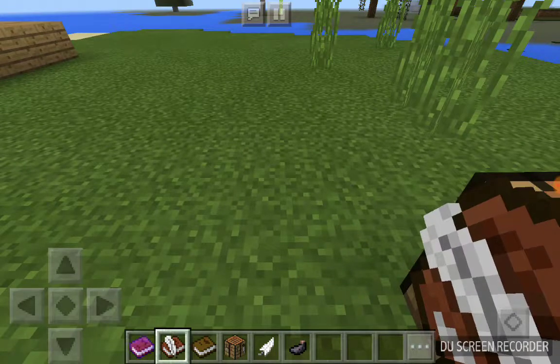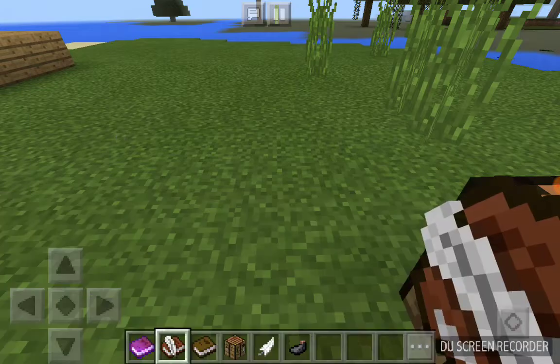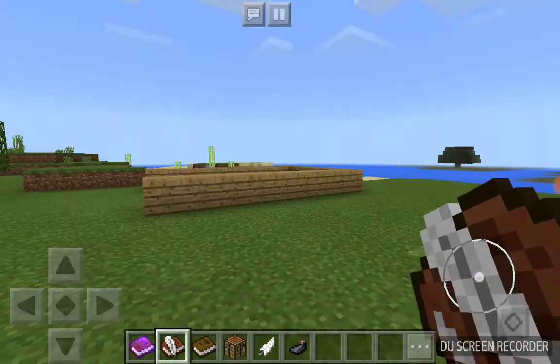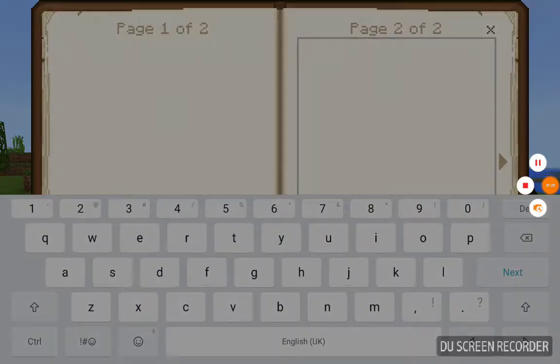So then you long tap on this, and then you write the story. I'll be back when I've written my story and I'll show you it.